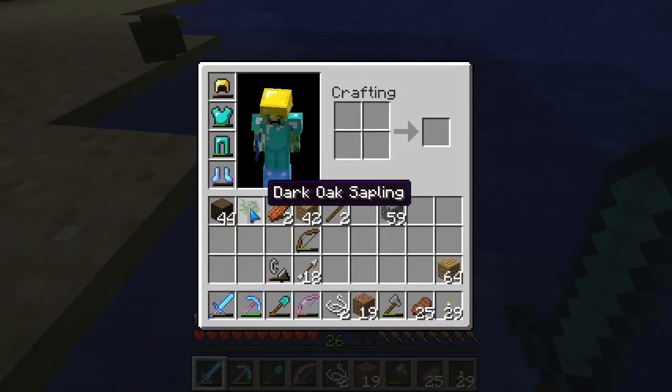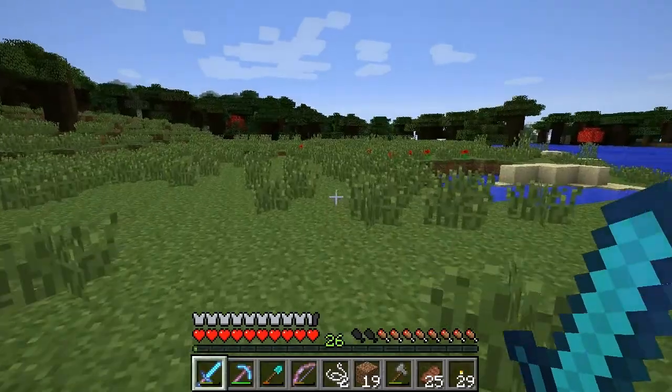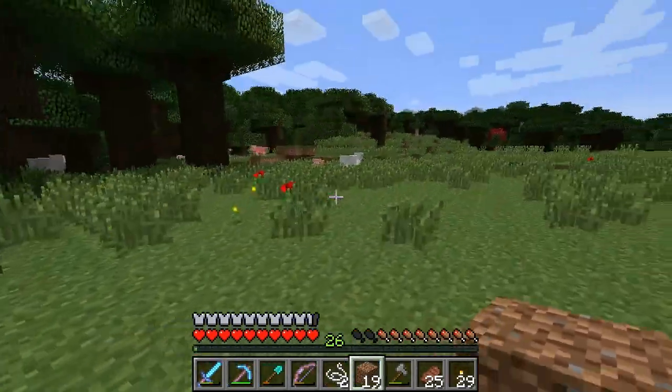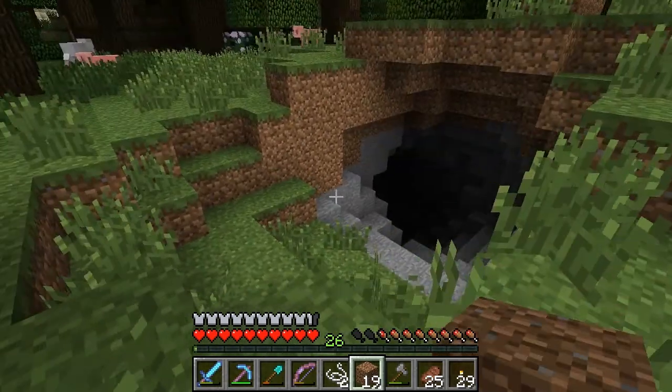Yeah, I got a lot of wood from that. Is that new wood? Yes, that's new wood. Awesome — I love wood. So I got some new wood. I would like to get these saplings; I'm definitely going to want them. I guess that unusual-looking tree I saw in the distance was actually these trees — I just didn't realize they had that.